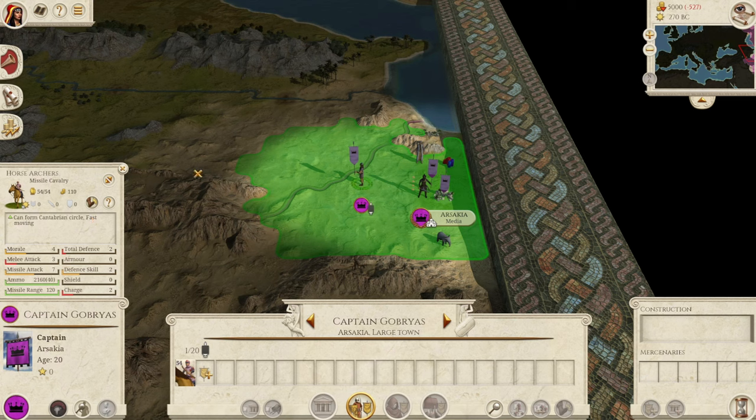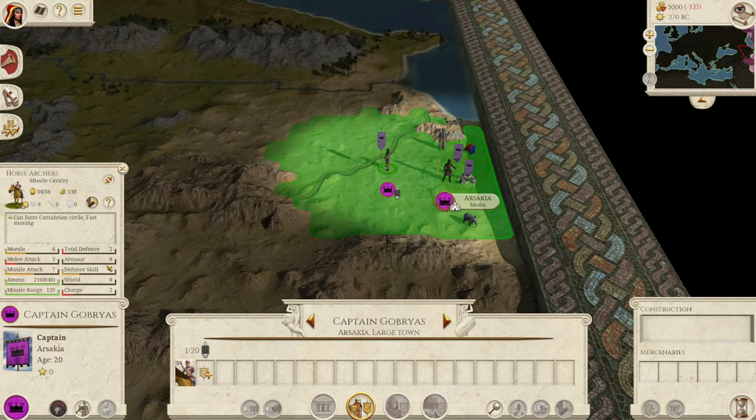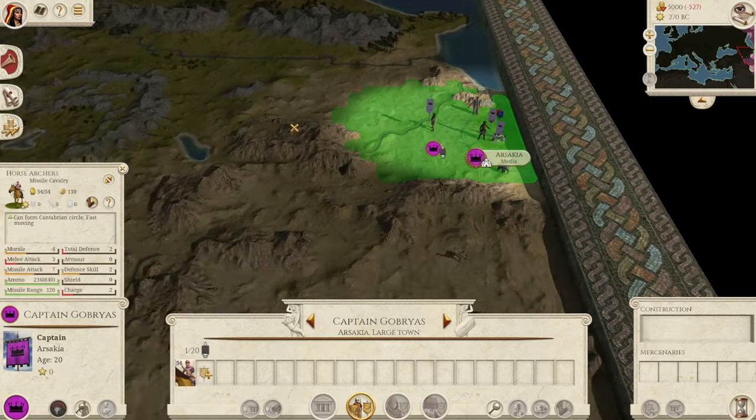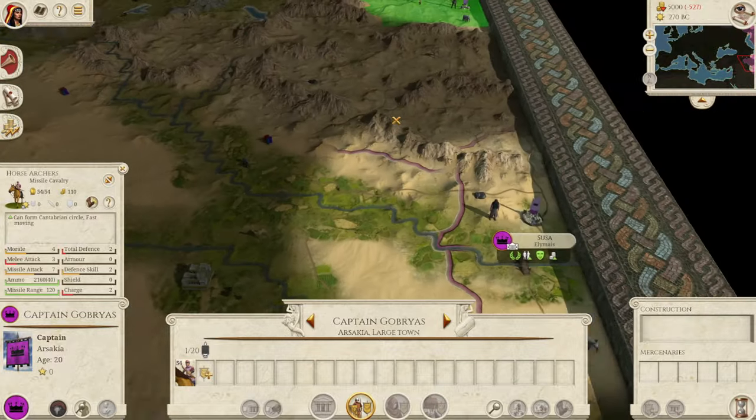Let's look at the military strength. When you first look at it — four morale, three melee attack, total defense of two with no armor, and two charge — you think to yourself those are terrible stats. Really, really bad, absolutely terrible stats. I believe the Scythian horse archers have exactly the same stats. All your horse archers between factions are pretty much the same base game — we're just looking at Parthia's, but other factions that have them include Scythia, Armenia, and Pontus.